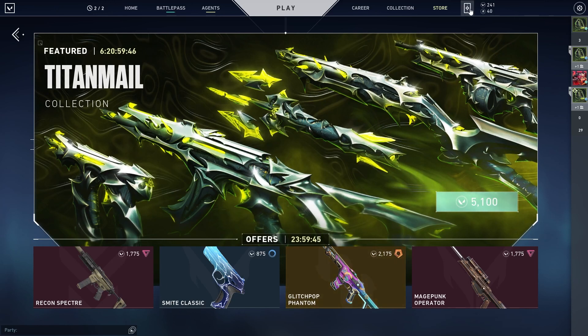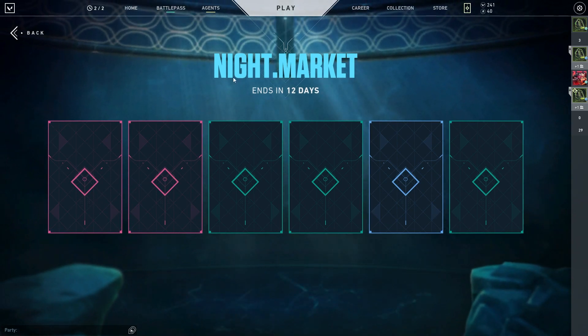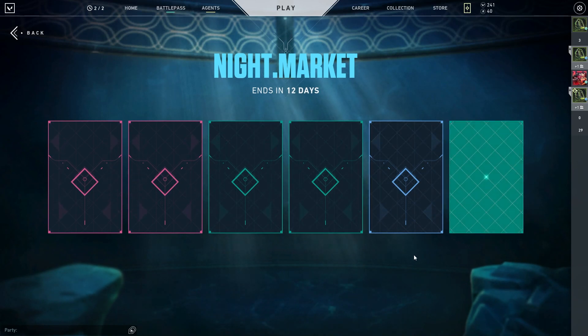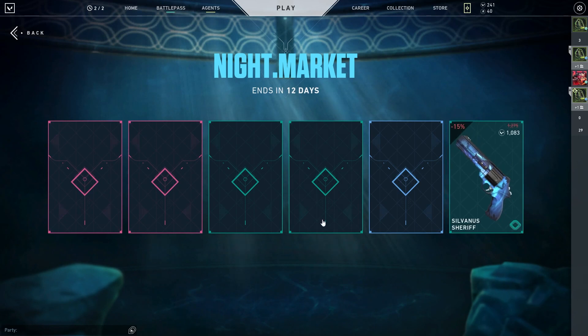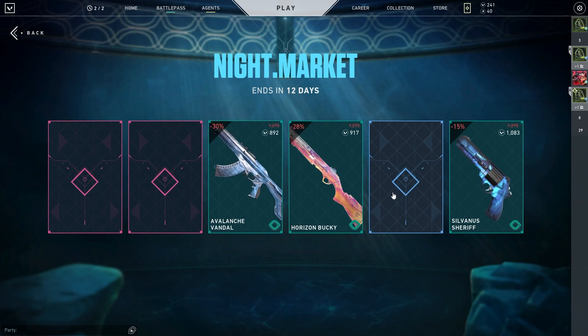What did I get this time in the night market? By the way, comment down below what you guys get — I'm actually really interested to know. Let's hop into this. What is the green? So these are the worst ones, I think. Maybe the blue is a little worse.